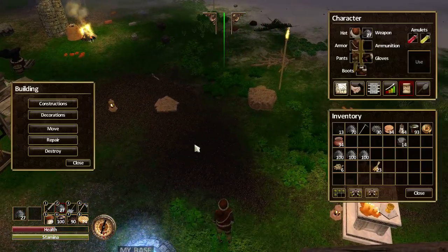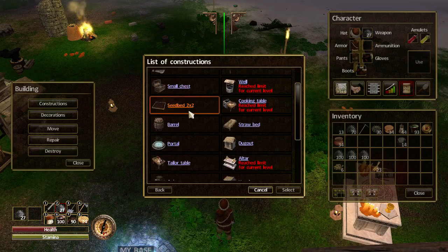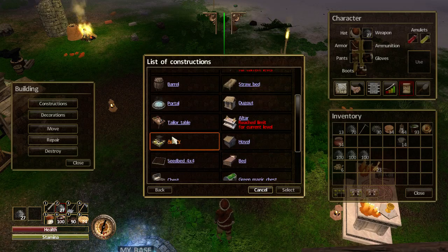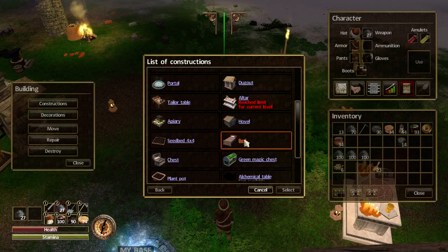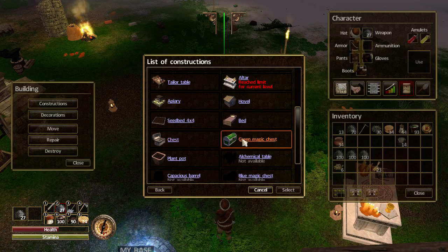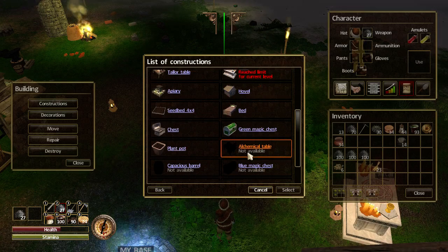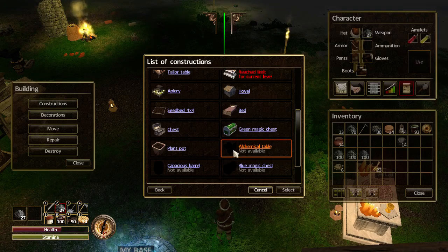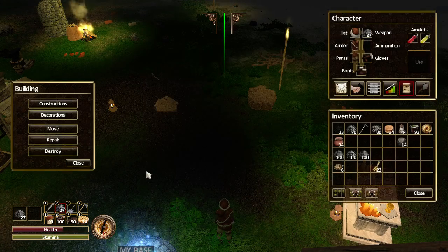Right, I was looking at the build menu. Going back to constructions: I can build another tailor table, another apiary, another seedbed, a proper bed to sleep in, a magic chest to complete the quest, and I can check out the plant pot. And alchemy is about to open up to us on the next level - that's looking very cool.